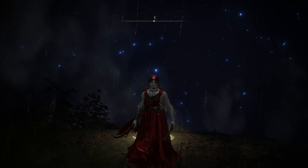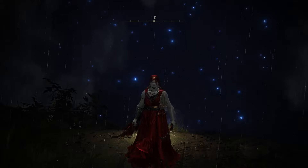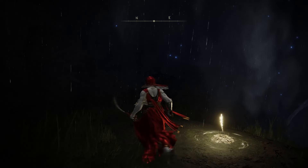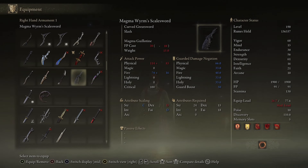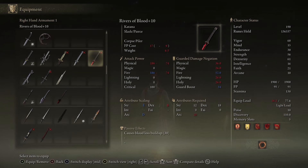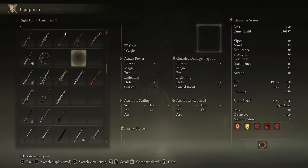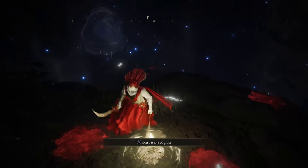Alrighty fellas, we are back with some Elden Ring DLC Shadow of the Erdtree. As you can see, I look pretty different here. I got some new loot - got some new weapons going. I got these dancing blades, they're pretty fucking cool. And the Rakshasa's Great Katana Plus 10 as well. So we got two new weapons, getting a little more variety in there. It's always fun.